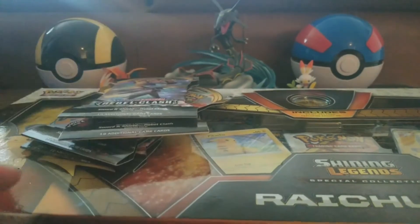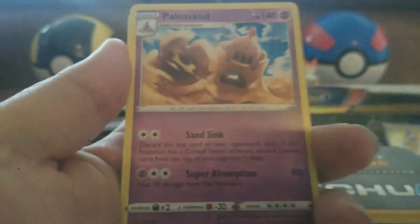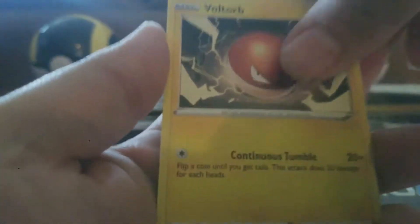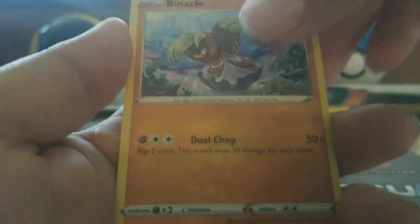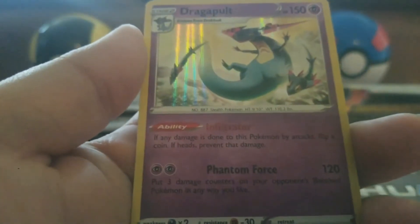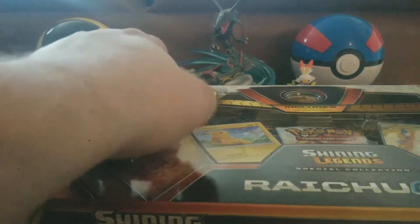Let's get this first pack opened. Here is the code. We have a Steel Energy, a Palosand, Training Court, a Lampent, Voltorb, Growlithe, a Dreepy, a Snover, a Binacle, an Aegislash Reverse Holo — that's a pretty cool looking card — and a Dragapult Holographic. Not too bad, I suppose. At least it was a Holographic. Let's get into the next pack.